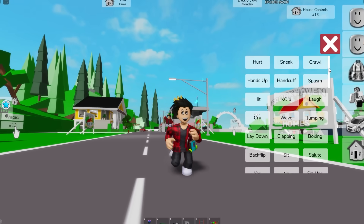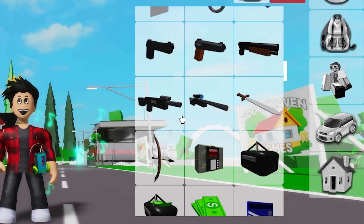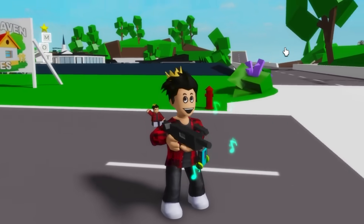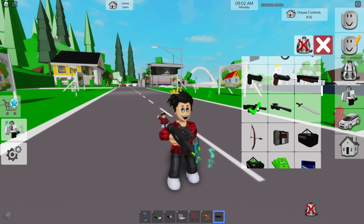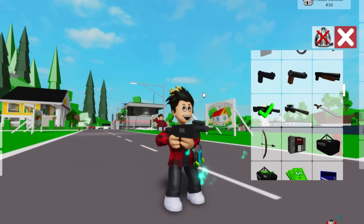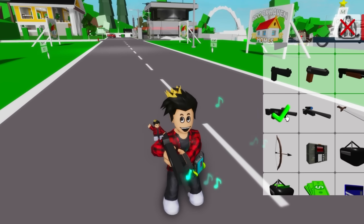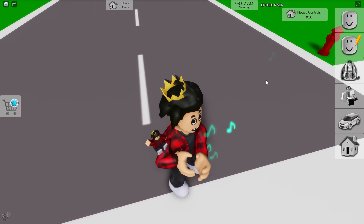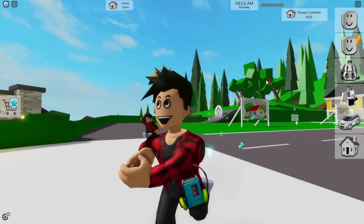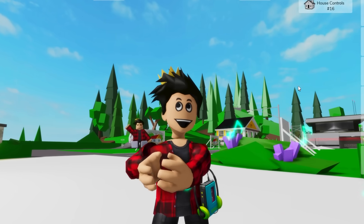If you're a Brookhaven player, you already know about all the animations. For the secret animation I'm going to show, we need a gun — any of them works. To do this secret animation, we get it from the inventory and remove it at the same time. Whenever you get it right, you end up with that secret animation — it's like you're holding an invisible gun. We can also mix it with other animations and it'll look kind of like you're in handcuffs.